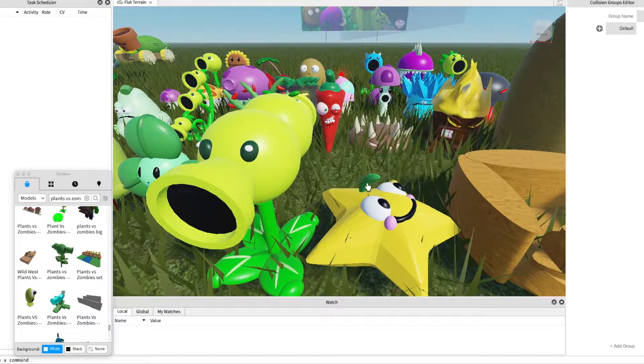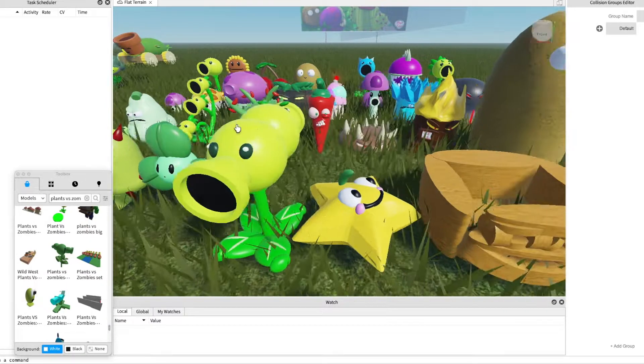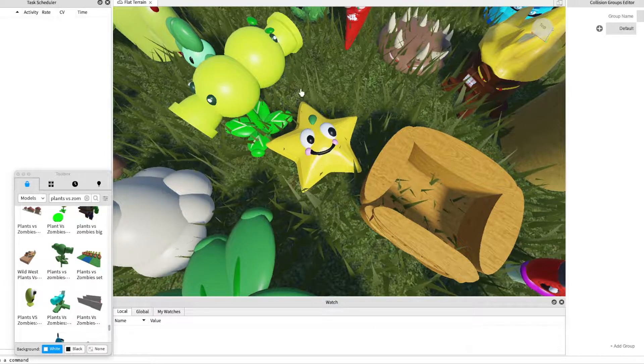This is a star fruit. It can hit in three ranges like the triple shooter. And all five places — this side, this side, this side, this side, and this side.